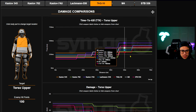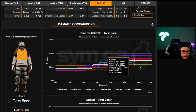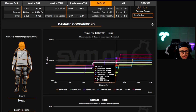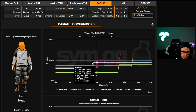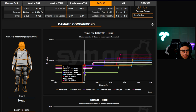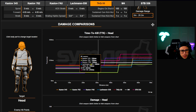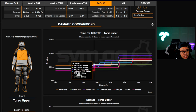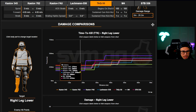Overall for TTK, the king is the Kastov 762 — most consistent across all ranges. Now let's look at headshots. This is insane: 100-millisecond TTK with the Kastov 762 to the head, up to 45-meter range. The Kastov 74u and the 762 are both kings for headshots — everything else is lacking comparatively. Unless you're getting chest shots, some other weapons stand a chance, but it's clearly Kastov-dominant across limb and headshot TTK.